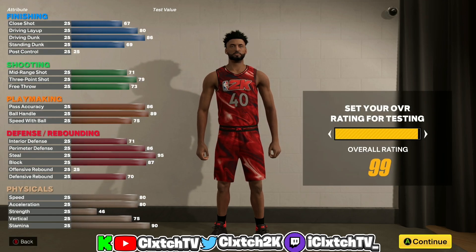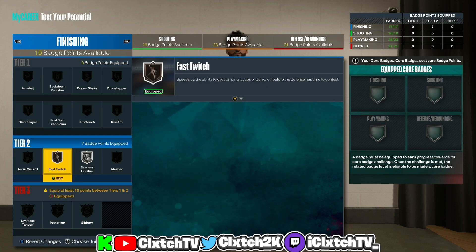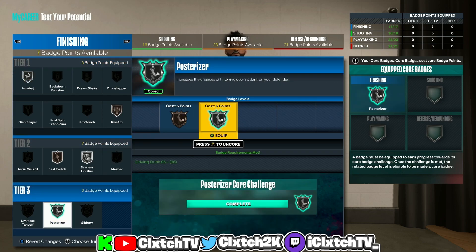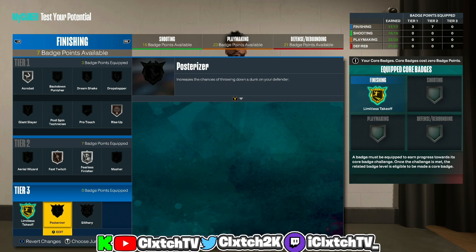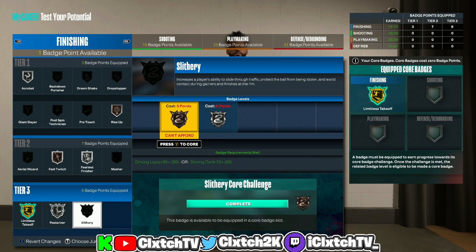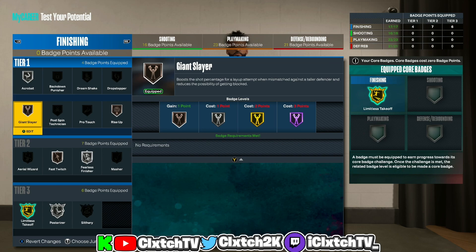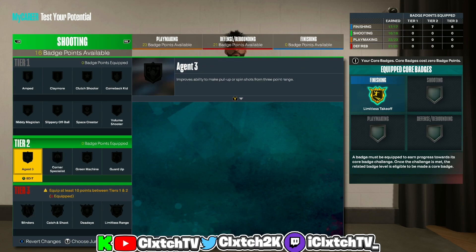Let's get this to 99 overall real quick. Moving on to finishing — definitely want to get fast twitch, fearless, acrobat, and rise up. For tier threes, we need to get Limitless Takeoff — that's a core badge since it's tier three. Then you got to decide whether you want slithery or post riser. I'd probably go post riser because this build does have contact dunks. If you want slithery you'd have to add like four or five extra badges to get bronze or silver, so I'd probably just sacrifice it. You could also throw on giant slayer since you're 6'8", or aerial wizard on gold.